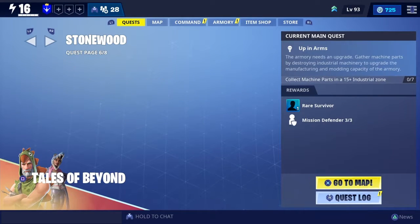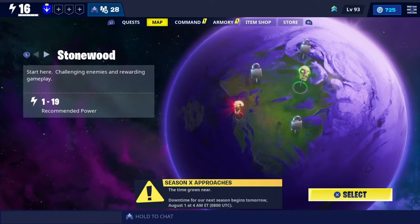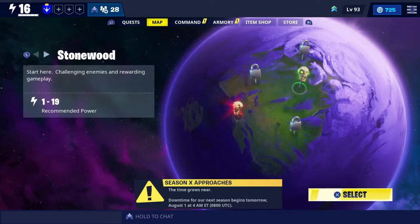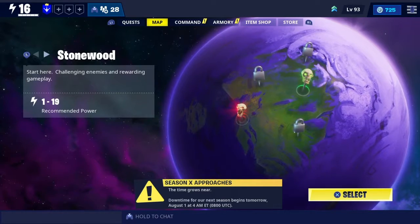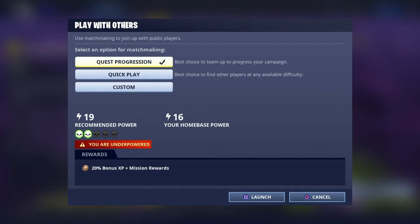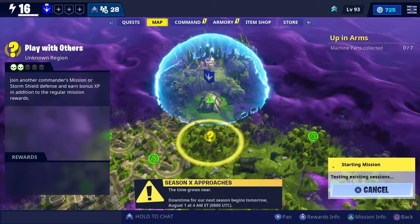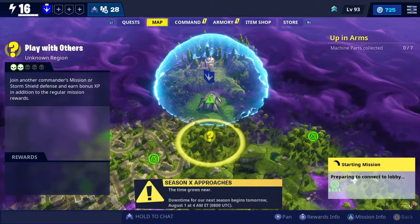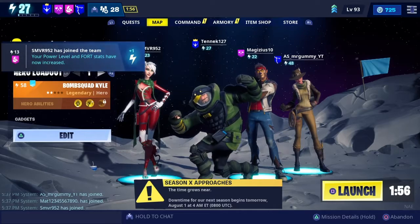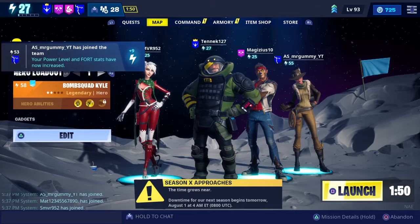Every mission that you go to has a recommended average power level. For example, let's take a look at one here real fast. You see how this one in Stonewood says recommended power 1 to 19? I'm a power level 16, so I automatically fill that quota. When you get into the lobby, it's going to give you an overall average power level based on your group composition.